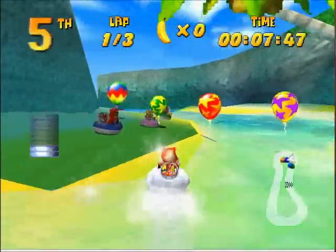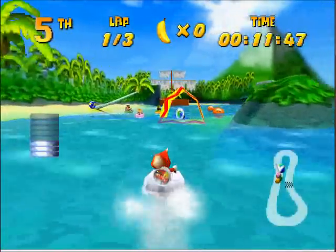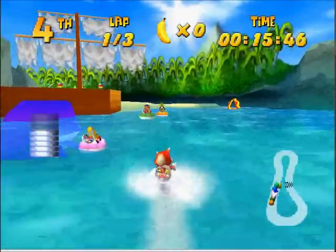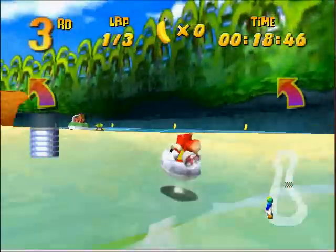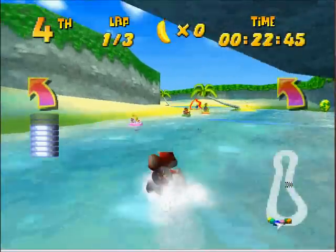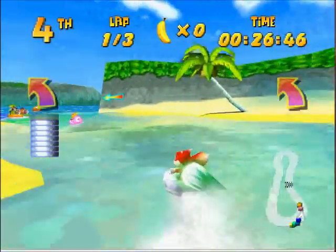Whale Bay is still pretty easy. Pirate Lagoon is kind of cool, but we'll get to those whenever we get to them. What sucks now is I actually can't do my little whale shortcut because I have to get this coin right here. I think there's still one up on the whale shortcut, so this is one of the few tracks where you can't get all the coins all in one run.